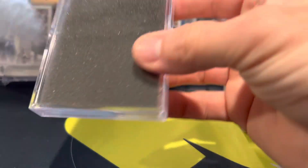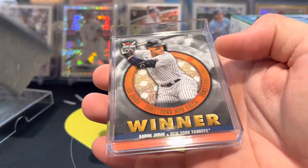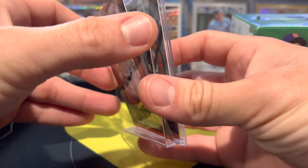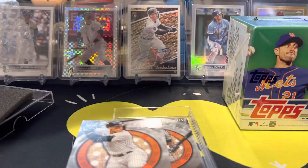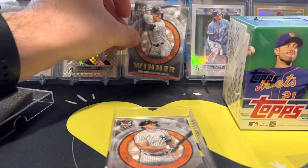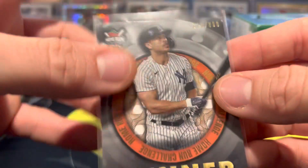I'm excited to see what I got. Let's see what these are — I've never seen these before. So it says Aaron Judge, Home Run Challenge Winner, numbered 64 of 411. And then Giancarlo Stanton, number 316 of 390. So this is a special prize card for correctly predicting who would hit a home run in September. Very cool, these are pretty nice. I love that they're numbered and they have different numbering too.